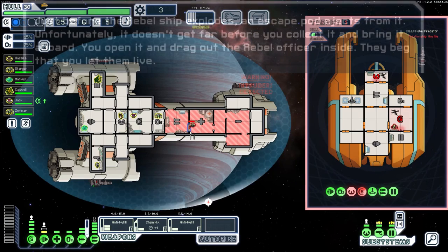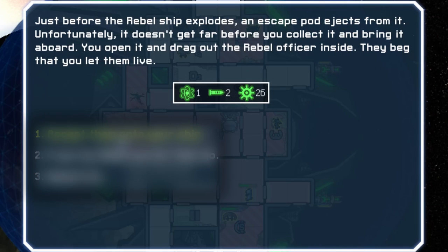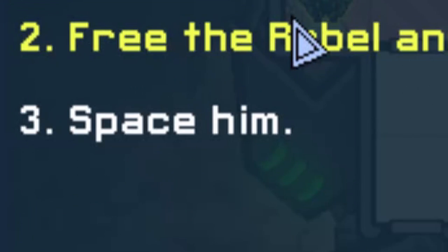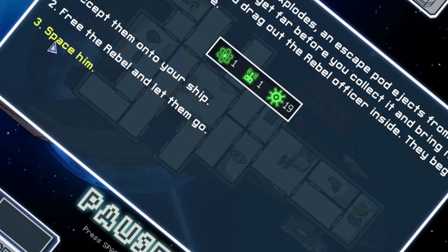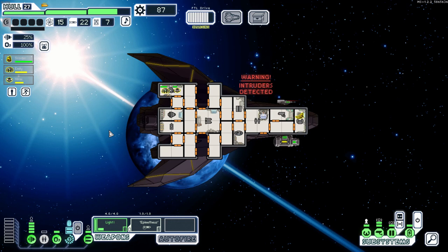There's this event which pops up a handful of times when destroying a rebel ship, where you capture the rebel officer who attempted to get away via escape pod. The choices you have for how to deal with them are: welcome them onto your ship, let them go, or space him. There is a similar event in the vanilla game, and accepting them onto your crew had a chance to have them betray you. I have no idea if this event is the same, because I have never not spaced him. It's unironically the best choice — it has a 0% chance of failure.